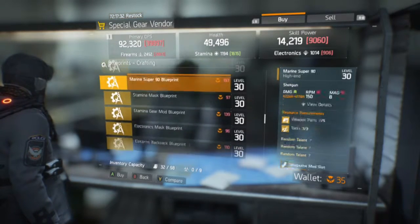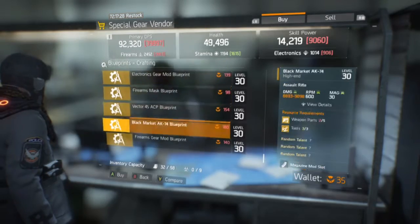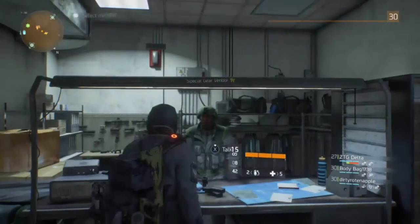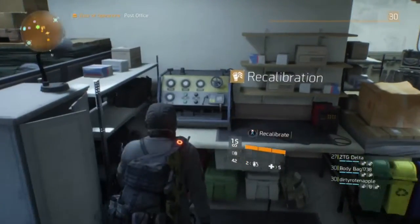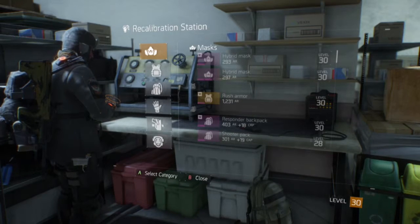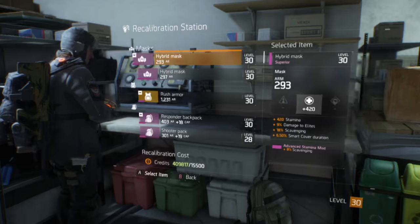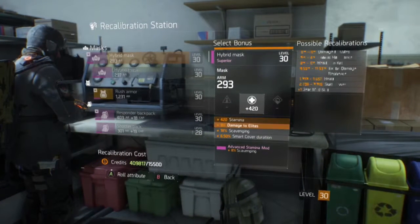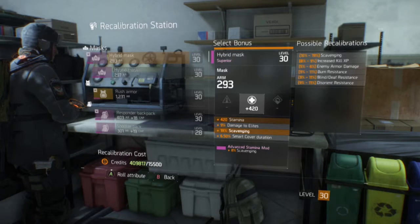After buying a blueprint you'll need to go to the crafting station to craft it — I'll do another video on that. For now, save up your phoenix credits for a good gun. The last area is the recalibration station, where you re-roll your gear and armor stats. High-end gear costs phoenix credits to re-roll, so it's a risky gamble.